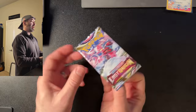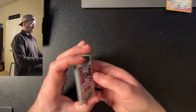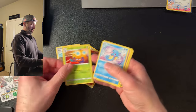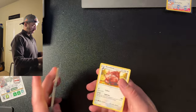And the last pack we have out of that one is Lost Origin. I'm going to do the card trick on this one too. Energy, Shellos, Spinnacle, Oddish. Nothing. That's alright.